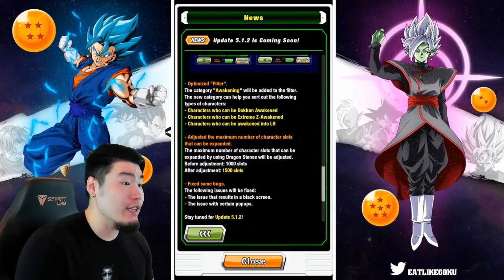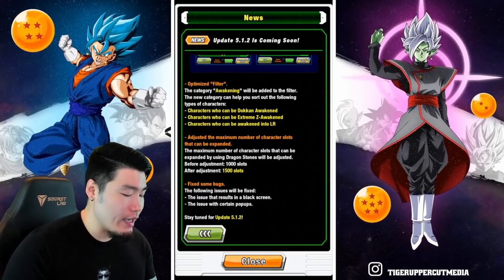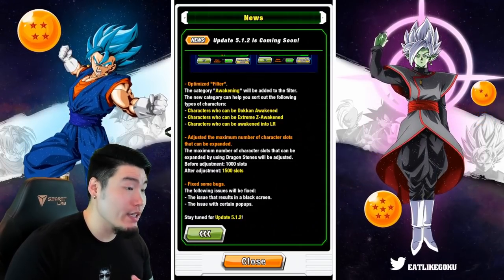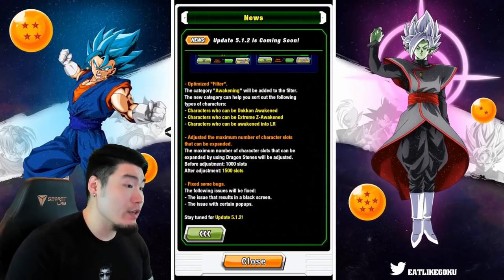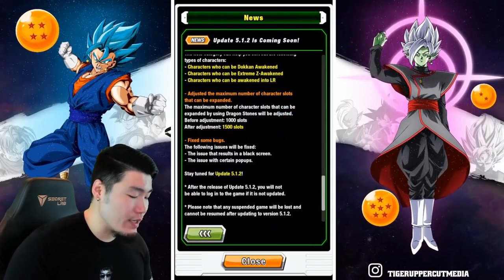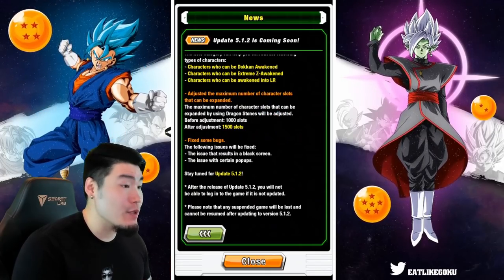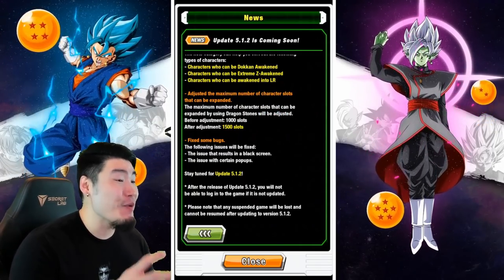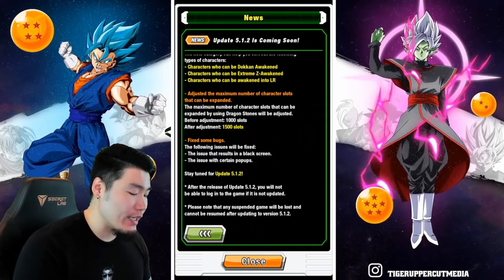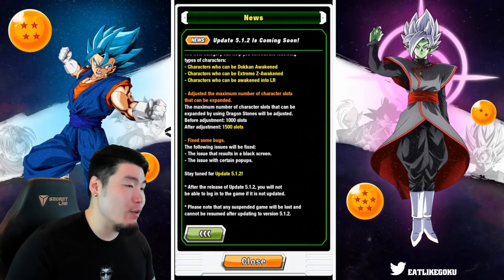There are two other new features that are actually legitimately useful. The first is an optimization to the filter — they added an awakening section that shows which characters can be Dokkan awakened, which can be Extreme awakened, and which can be awakened into an LR. There's also an extension to the maximum number of character slots, adding an additional 500 slots so now you can get a maximum of 1,500 additional character slots.